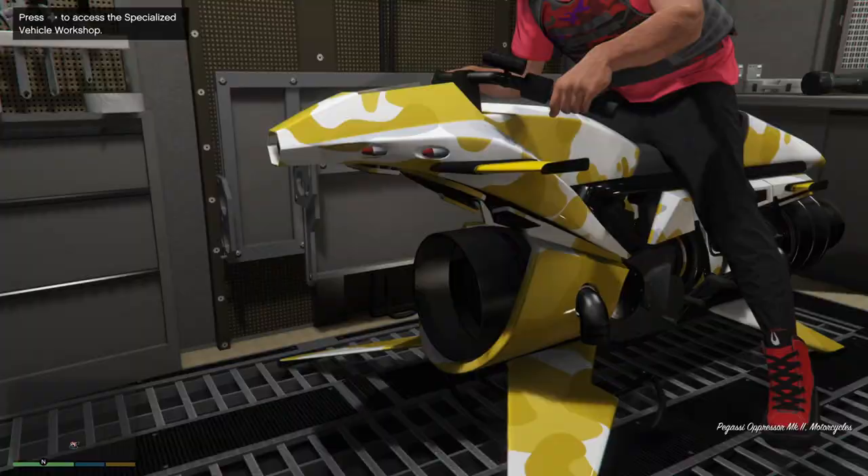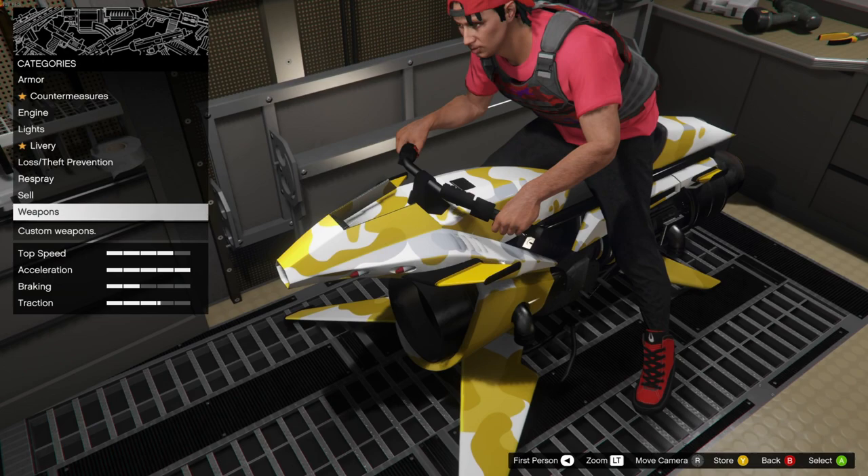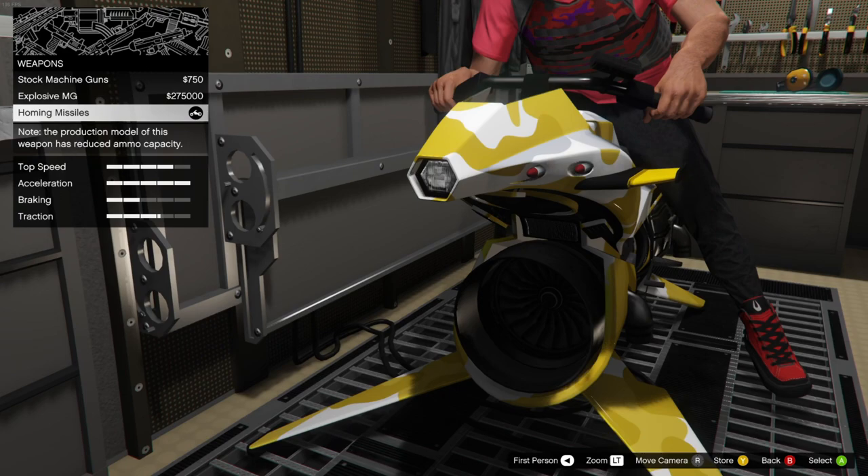Once you're in the upgrade menu, you can upgrade the bike as much as you want — add anything you'd like. For weapons, scroll down to the bottom and you'll see Custom Weapons. You can add either Homing Missiles or Explosive MGs.